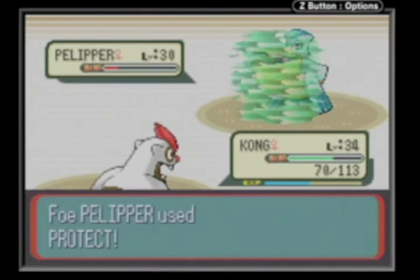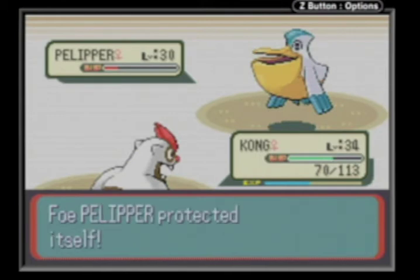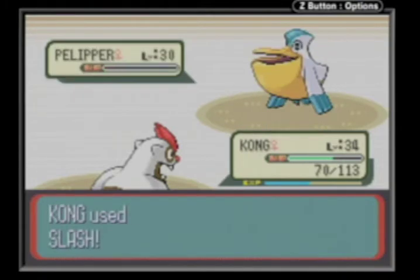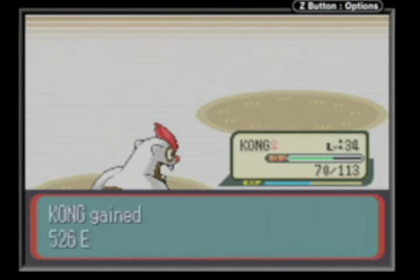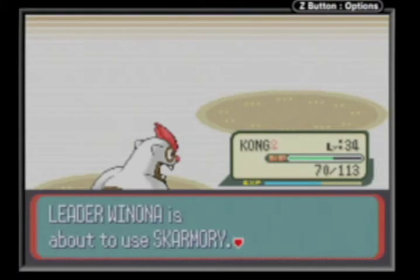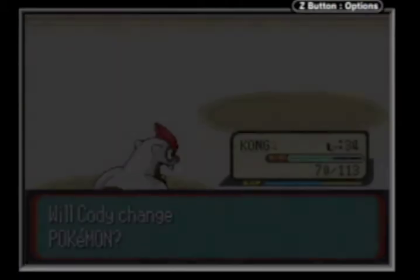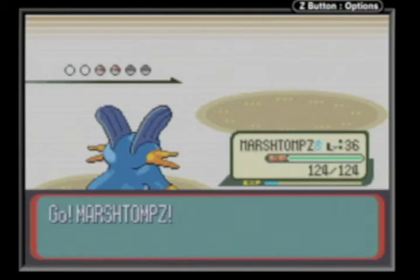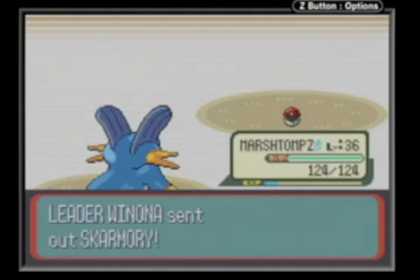Back to the stupid Pelipper using Protect. That's basically Pelipper's signature move - Pelipper loves to use Protect. I guess since there's nothing I'm supposed to say, maybe it's because cranes hold babies, not pelicans.